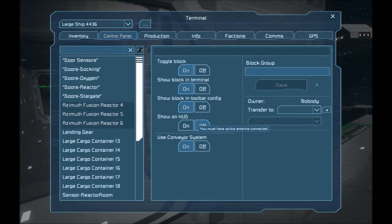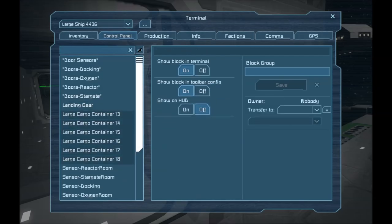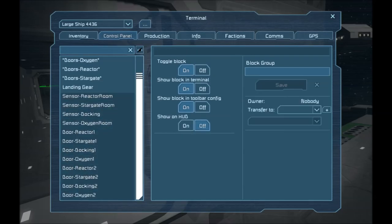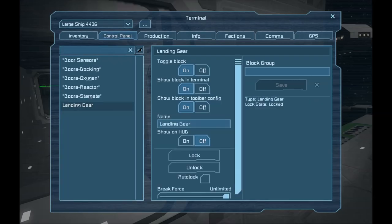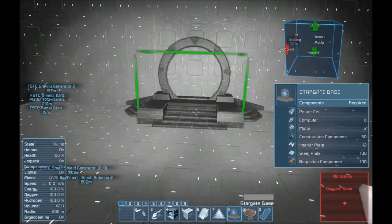While I'm here, I'll go ahead and hide some of these blocks that we don't need to show in terminal all the time — hide our cargo containers with 'show block in terminal' off, and the sensors and doors we don't necessarily need to see in terminal either regularly. We can always unhide them if we need to. Unfortunately I don't think you can hide groups — kind of wish you could.